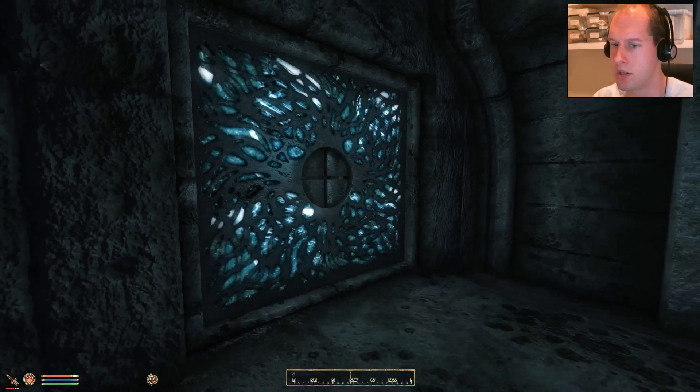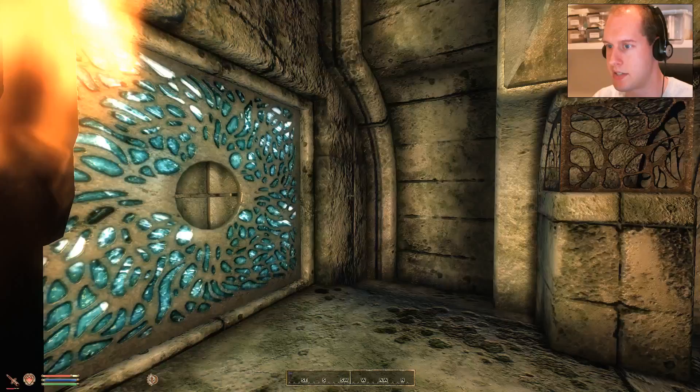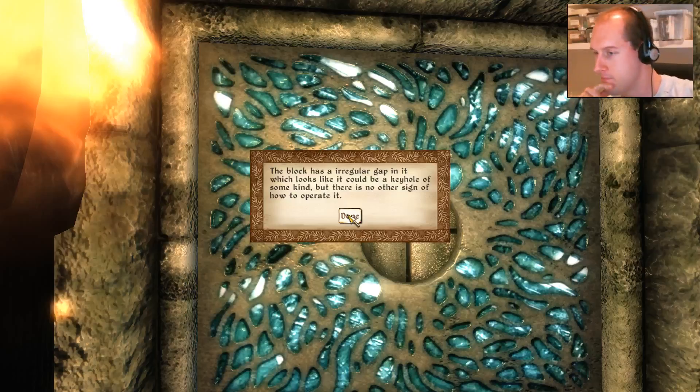This torch is right up in my face, which is a little bit annoying, but I think it makes the game a little more bright for you to see. The block has an irregular gap in it which looks like it could be a keyhole of some kind, but there is no other sign of how to operate it. We need something for this.